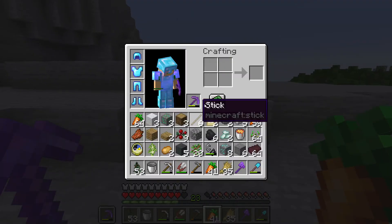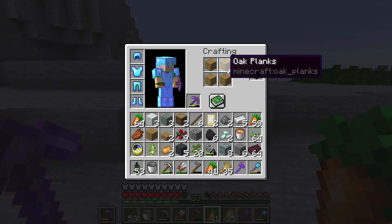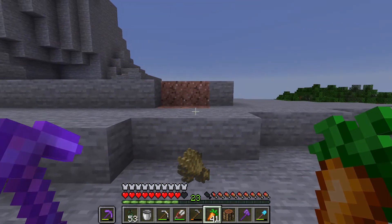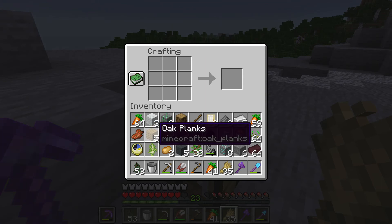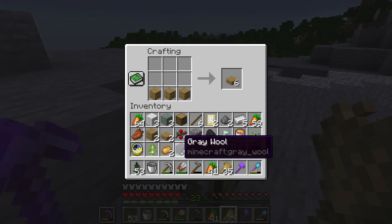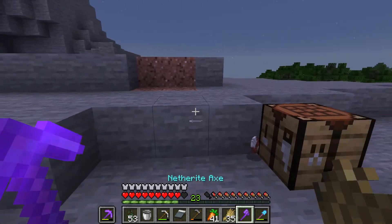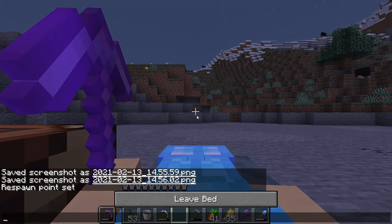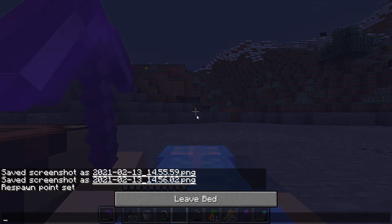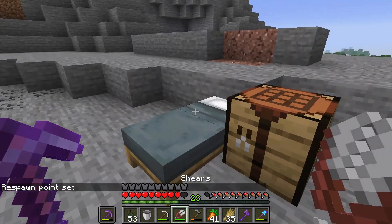Alright, let's make a crafting table. Drop that. Make a bed. Because we're in a rush today — we want to speed run this. So I just got to drop stuff. Alright, rise and shine, game day two.